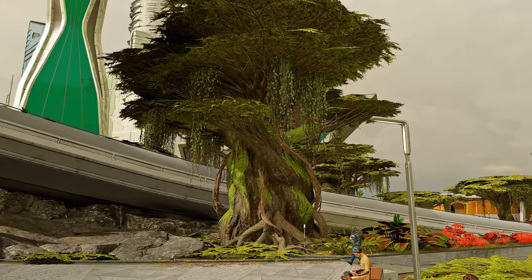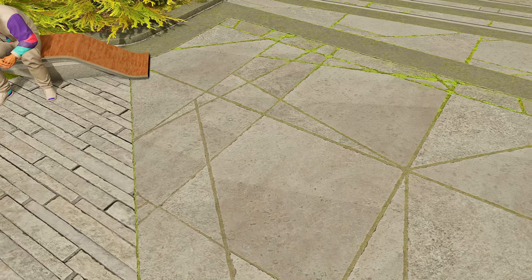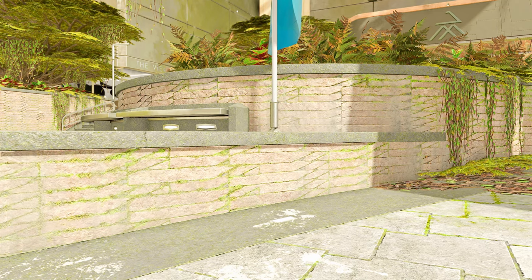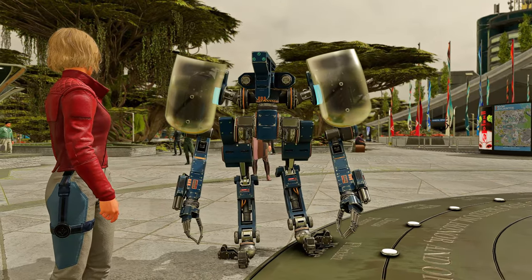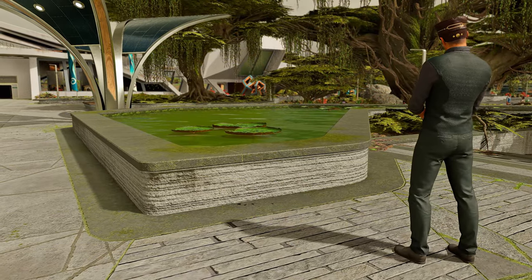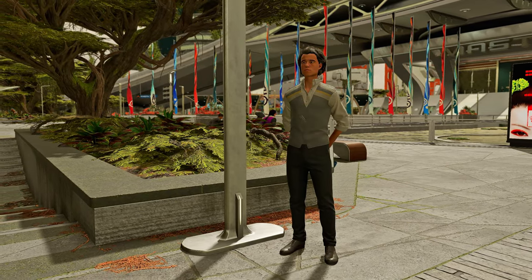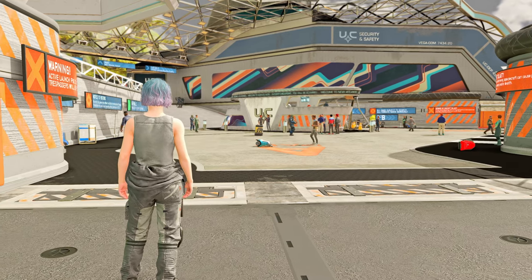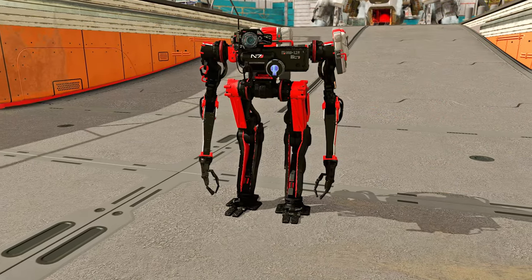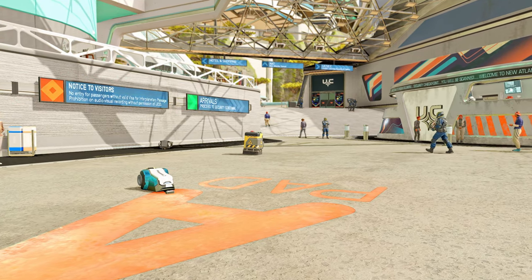Next, let's introduce the upscaling fix FSR DLSS XSS. This mod is designed to enhance AMD's FSR2 upscaling technology, as well as complement NVIDIA's DLSS and Intel's XSS upscaling technologies. Users have reported that after installing this mod, textures in areas with dense foliage, such as fields with a lot of grass, appear even sharper. However, it's worth noting that the perceived impact of this mod may vary from player to player, so it's recommended to decide on its use after thorough testing.